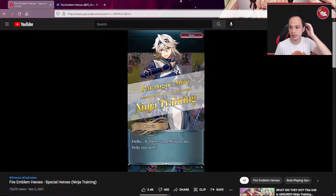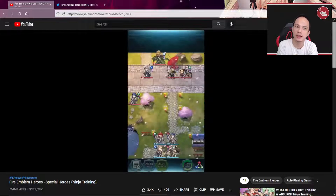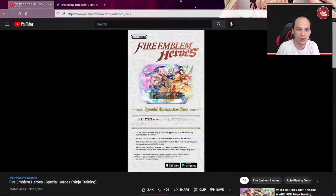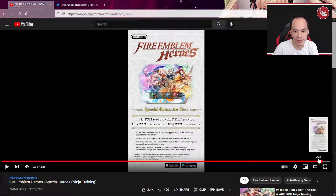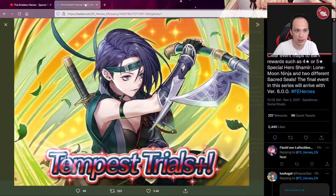The only thing is they released the original banner so you can finally get the original Elyse, except she shares the color with Shinon, so you can't roll for Elyse without rolling for Shinon here. Now, kind of the cool thing about this is if you look on this page, there's actually Shamir. Now if you remember last year we got Hanna — Ninja Hanna — who was actually really strong.